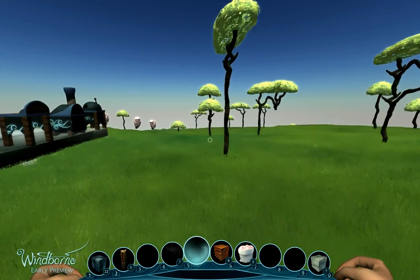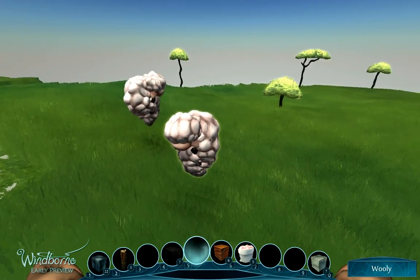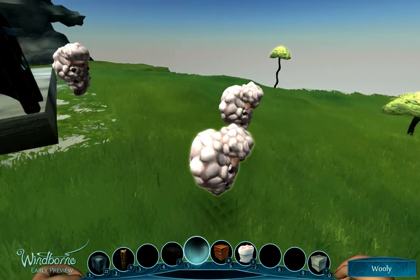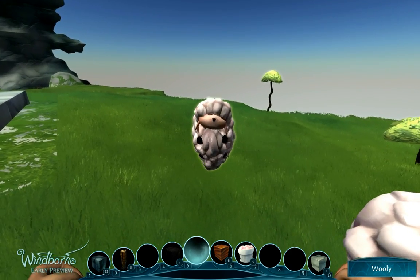Sometimes there will be items and things that you can interact with that may not prompt you, like these little Woolies. If you go over to them, you'll see that there's no prompt to tell me to interact. But if I press E, they turn and they make little cute sounds towards me.